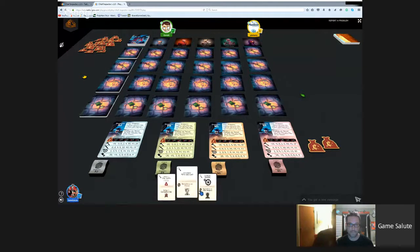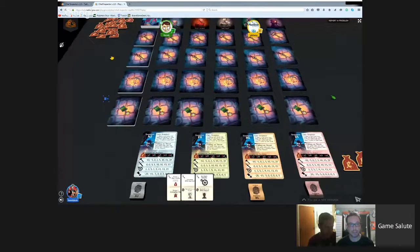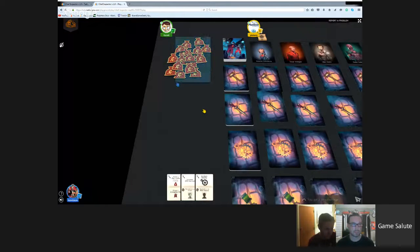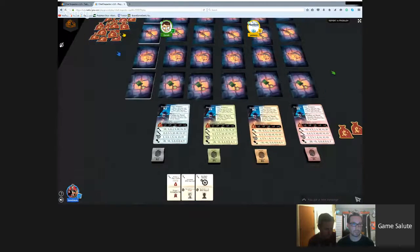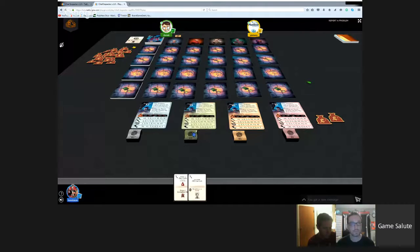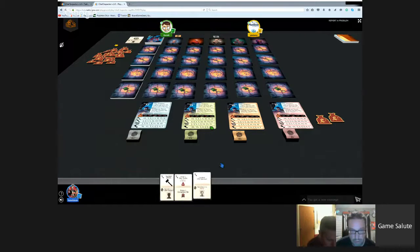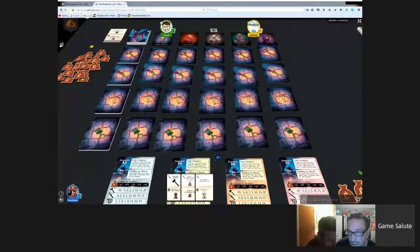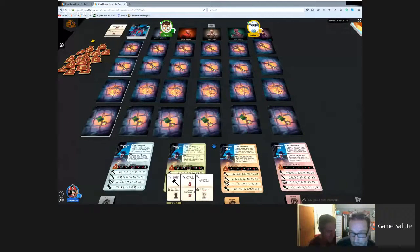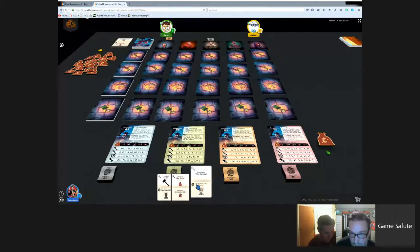Dan files evidence on Giles - he's using the blue token. He draws a card, ending his turn. Philip needs to return a corruption token, using a card that lets him do so. He looks at the token value before returning it, noting that's useful information. Each player has four evidence tiles total.